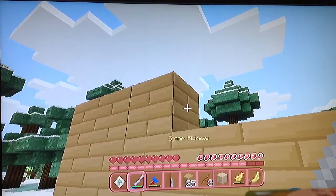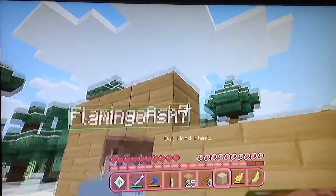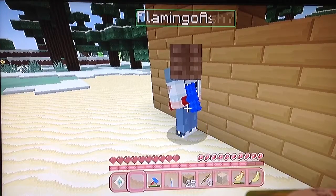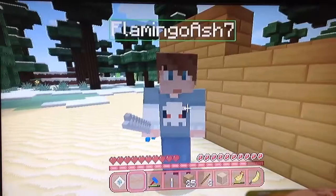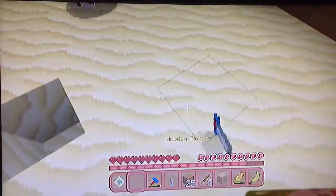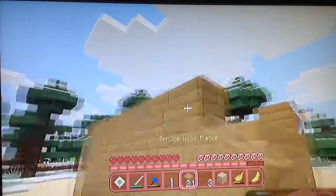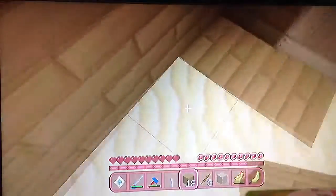A stone pickaxe looks like stone, and an iron sword — oh thanks! I need it back though. It just looks so different. Okay, we may as well be building the lightening side. I need a double chest. Let's just place all of this.